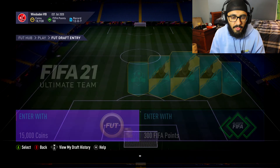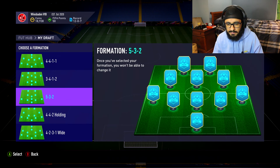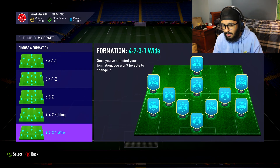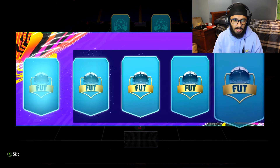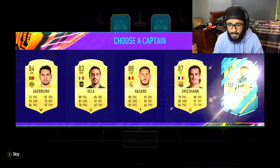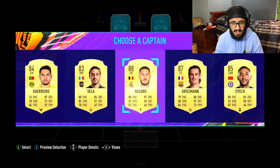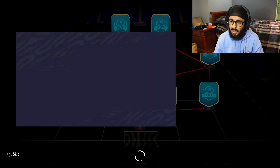15,000 coins paid up for the online draft - let's see what we're working with. Honestly all these formations are kind of bad, but the 4-4-2 holding is what really pops out. We'll go 4-4-2 holding, not a bad formation. For the captain - oh my god, this is probably the worst captain selection I've ever seen. Who in their right mind would take anyone other than Hazard? Whatever, we just gotta keep moving.